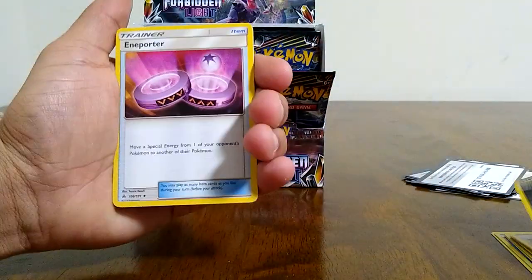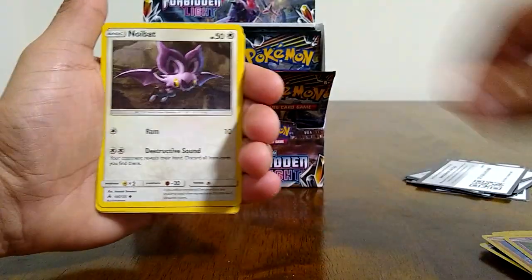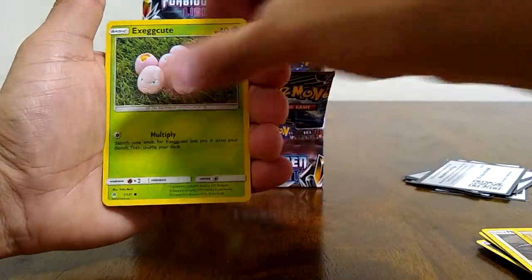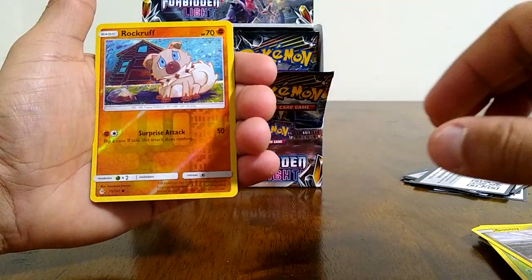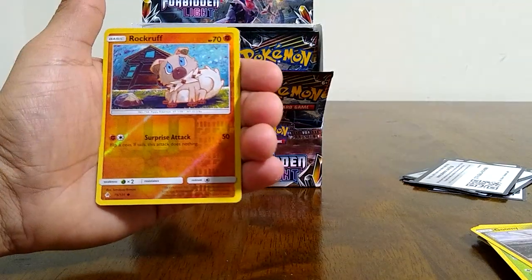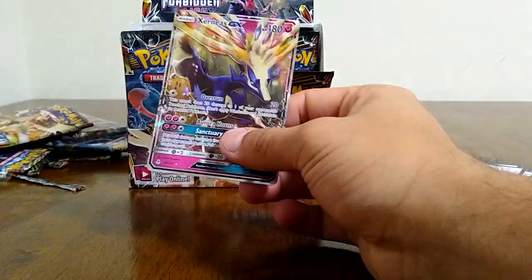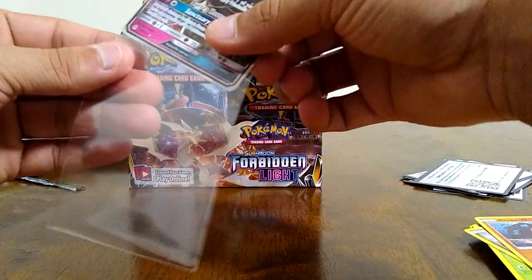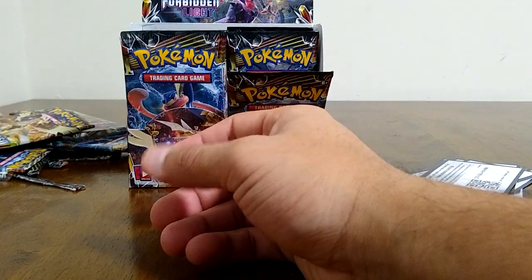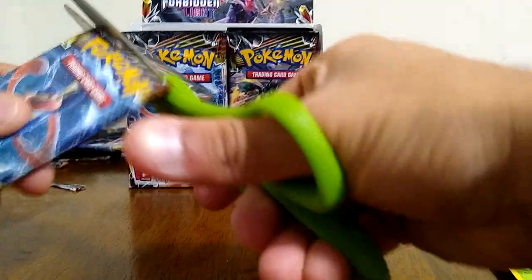Metal energy, Blade, Honedge, Noibat, Gible, Exeggcute, Goomy. Rockruff is our reverse, which is a common, and look at that — our first GX pull here, and that is a Xerneas GX. Nice pool there. Can't be mad about that first GX of the booster box opening so far.